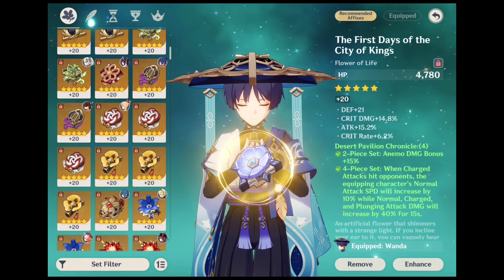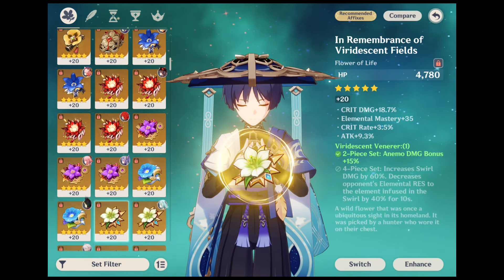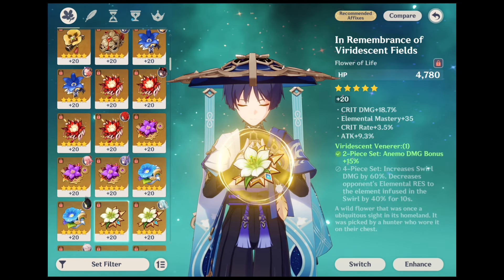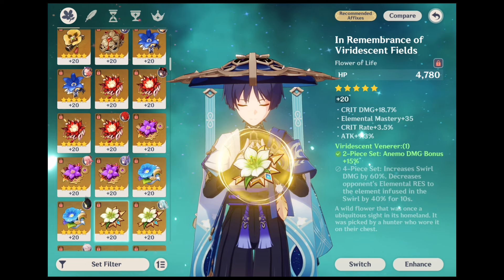The next artifact set is Veris and Venerer. The 2-piece version grants an Animo damage increase of 15% and is interchangeable or stackable with the Desert Pavilion Chronicle set.